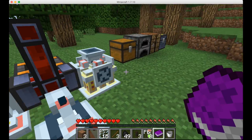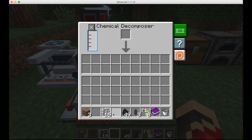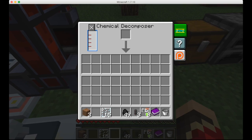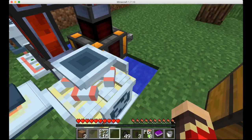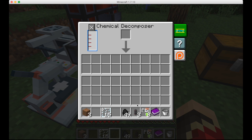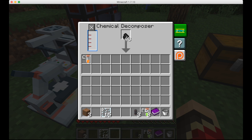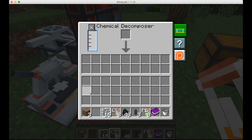Let's make some cellulose really fast — just throw some sticks in there. It didn't give anything because there's only a 30% chance that it would. This still has some energy stored right now, even though the dynamo is not running. Let's put some coal — there, we have 8 atoms of carbon.